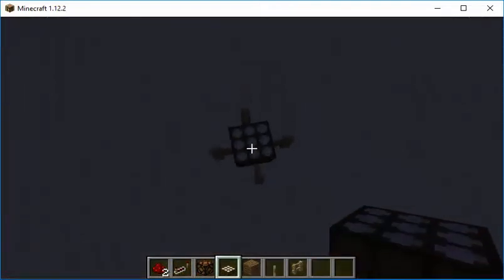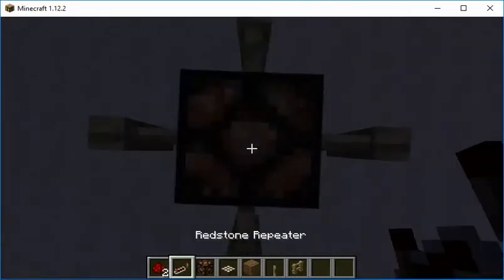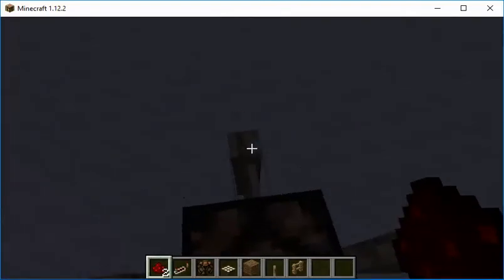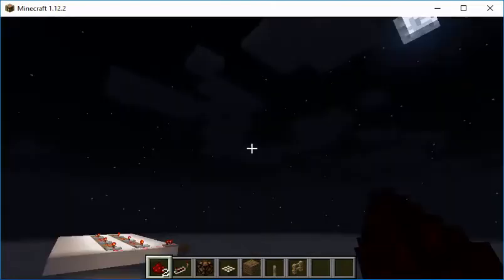The daylight sensor over here — it's not working, but it should be. I did not know you couldn't place redstone on fences.